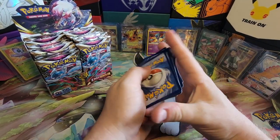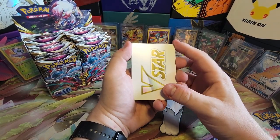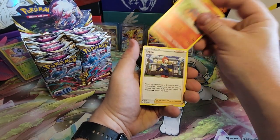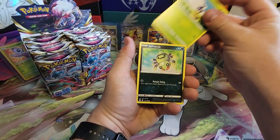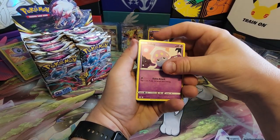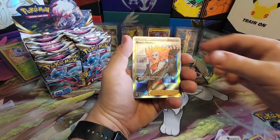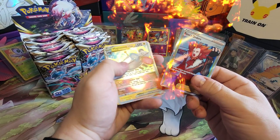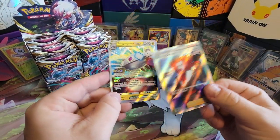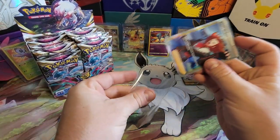Going to say it's a trainer card — Trainer Gallery on Lost Origin. Trainer Gallery Boss's Orders. I could use that card. And a Magnezone V-Star — double banger pack! That's a good one right there. This Magnezone is not the one I was using in the tournament; I was using the Magnezone EX from Scarlet and Violet. That was successful, but I didn't do well — I think I went 1-4-1.